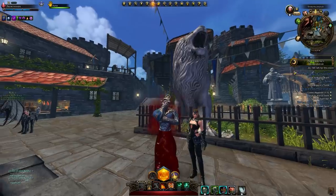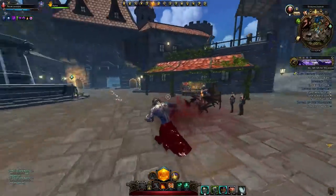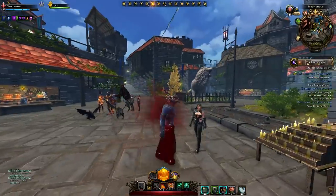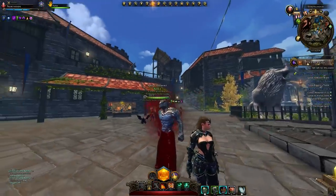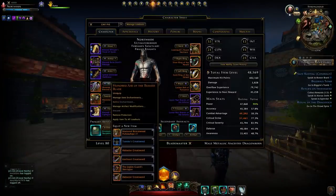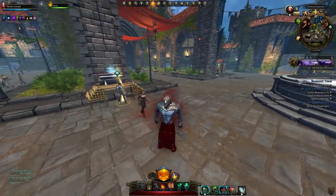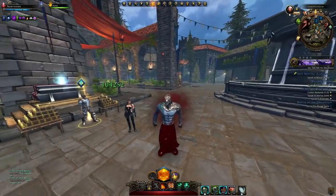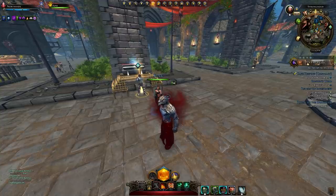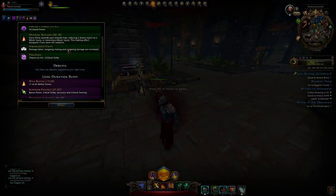I'm going to turn on my UI now and show you. You can see my Zuna here and I'm going to park over here next to my friends. So this is my Zuna and you can see she doesn't have any icon on because I'm wearing Blessed weapons. If I switch to Master weapon, you can now see on Zuna - let me just move a little bit away, sorry about the field of view - you can see the little icon.